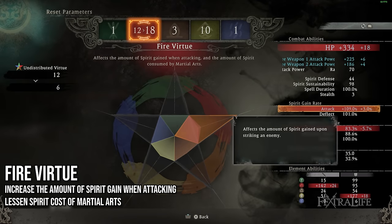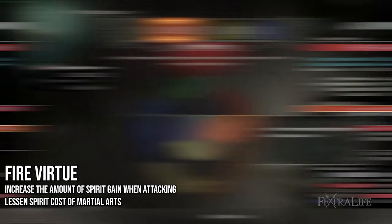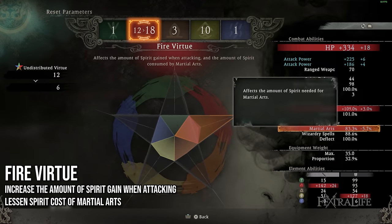Moving along to the Fire Virtue, this is going to increase the amount of spirit that you gain when you hit enemies with regular attacks, so you'll build up more spirit more quickly. It also reduces the spirit cost of your martial arts, so if you like to use martial arts for different weapons, it's going to reduce how much spirit you need in order to use those, allowing you to use them more regularly without consuming as much spirit.